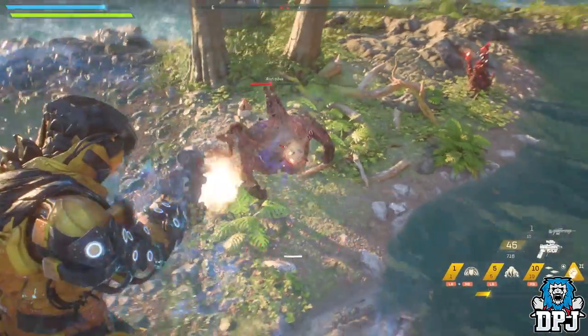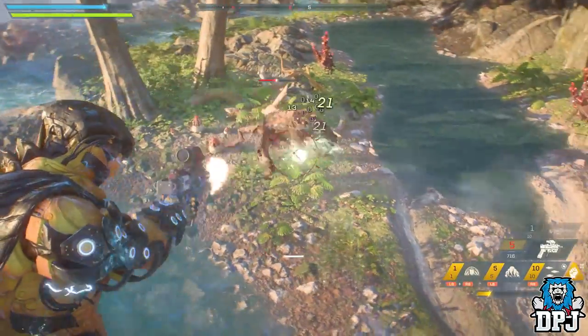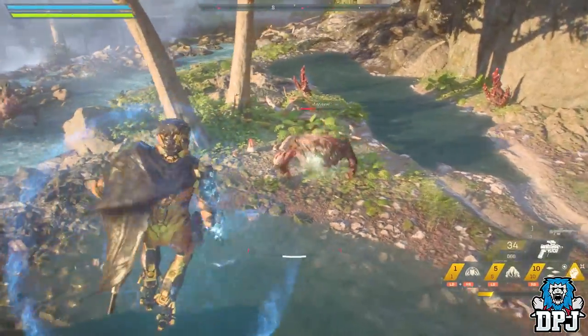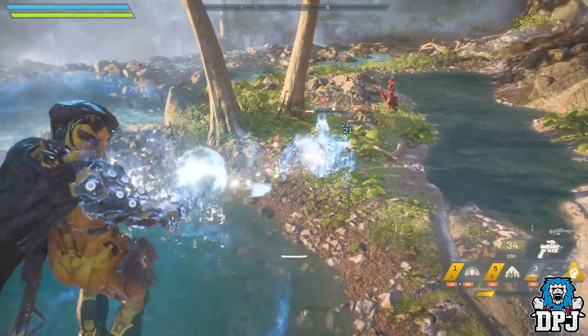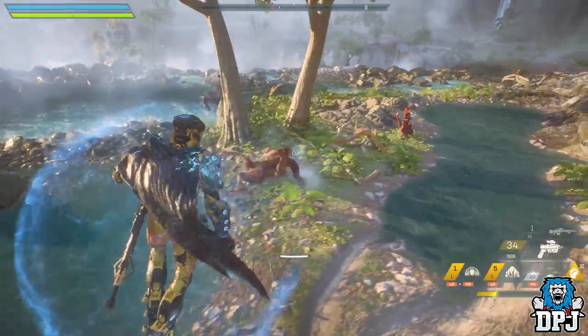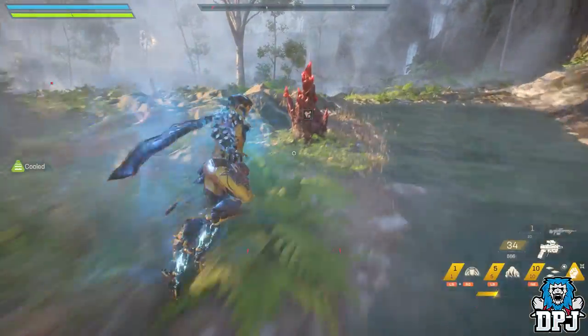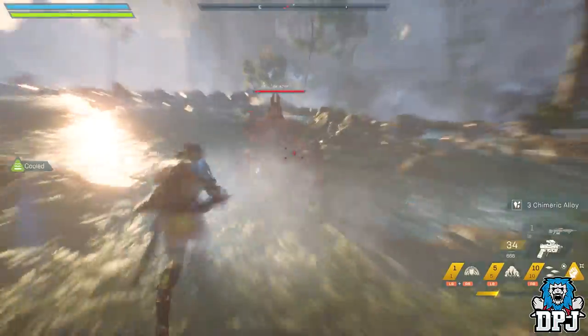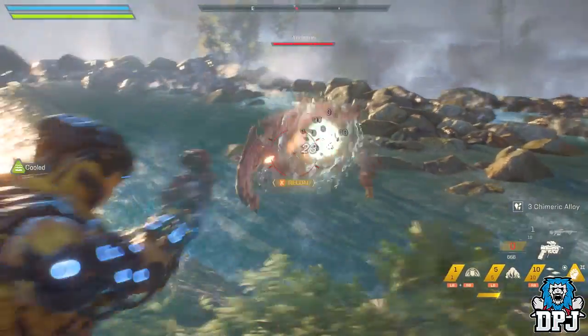The Storm's ultimate ability is called Elemental Storm — calling down a torrent of energy, it decimates a targeted area and any foes unlucky enough to be standing in it. It's the closest you'll ever get to being a god, that is for sure. The Storm is already a fan favourite, and I believe it will probably be the most used javelin. So let's move on to the Interceptor.